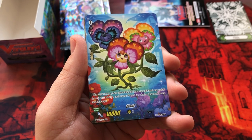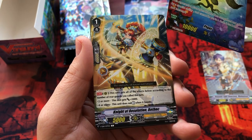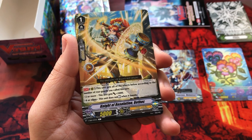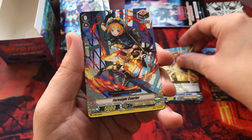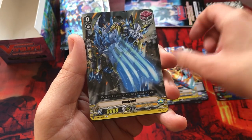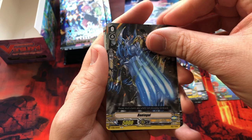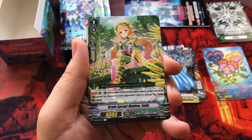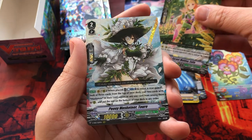A plant token — okay, we'll keep the tokens separate. Wow, that is some pretty neat artwork. Foresight Courier. Dantigal. And we've got a rare: Grain Sprout Maiden Anipha. Pretty cool. Grain Sprout Maiden.